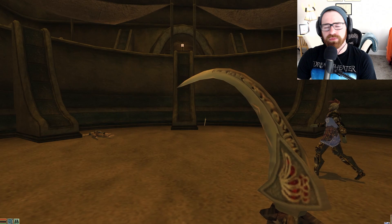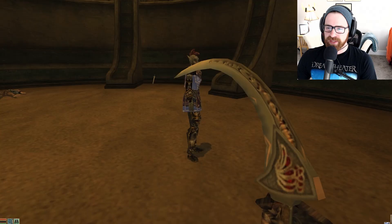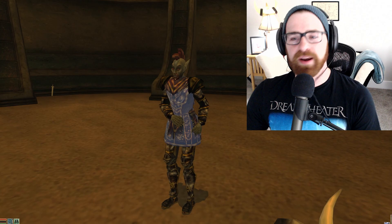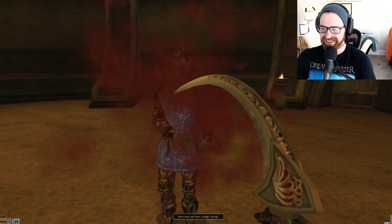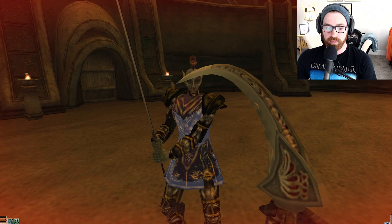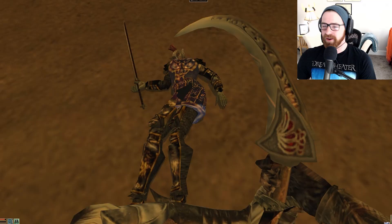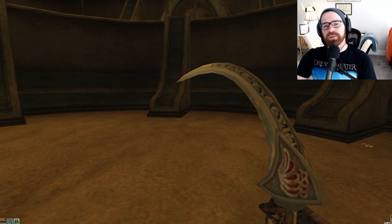Let's try someone a little more difficult: the Archmaster of House Redoran, Bolvyn Venim. Let's see what you've got. Not a lot, apparently. Ladies and gentlemen, this is how every one-on-one fight goes with the Daedric Crescent. This is the Archmaster of House Redoran — he even has the ability to resist some magic. Doesn't matter. The rest is history. This thing is insane. And he has a nice Daedric Dai-katana — let's take that too, even if we won't be using it now that we have the Crescent.